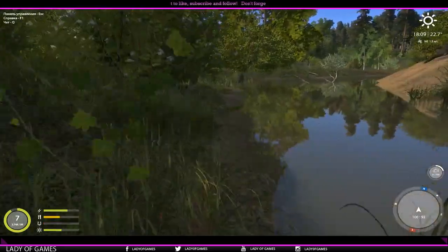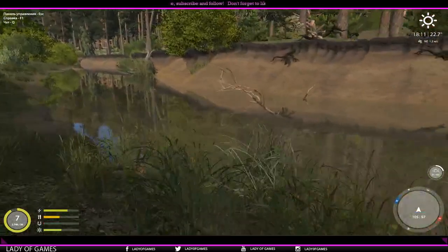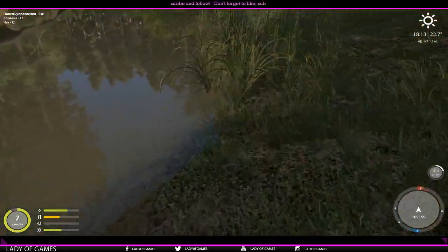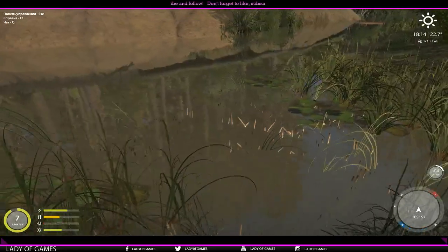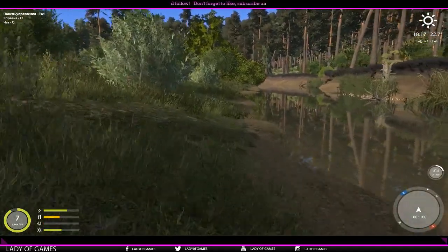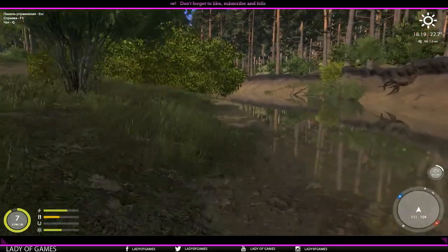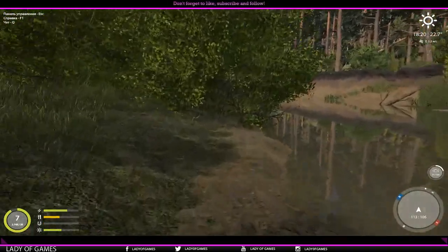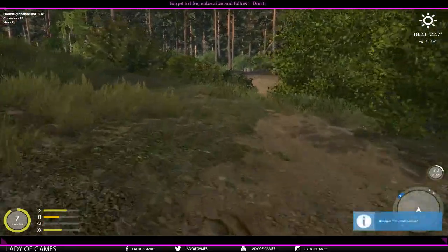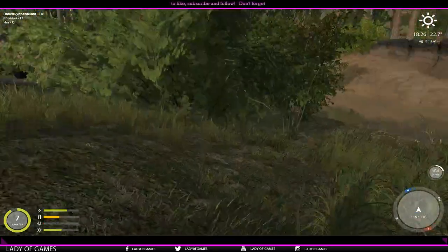Moving over here, we see some more dead trees in the water — in general, dead trees are awesome for pike and perch, so that is definitely worth trying out. By the way, this one over here is nice for carp fishing. Moving on, we've got some more dead trees — again, really good for pike and perch. Zander you might encounter those as well here.